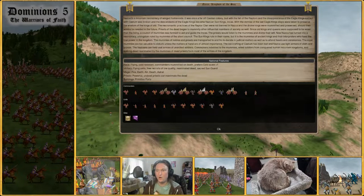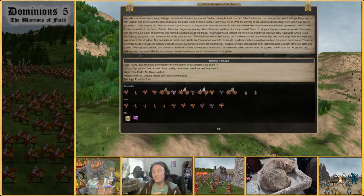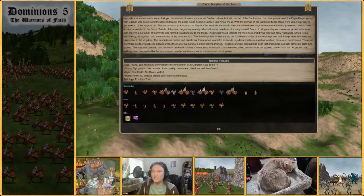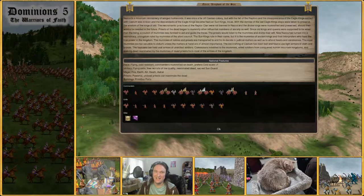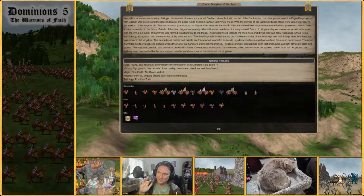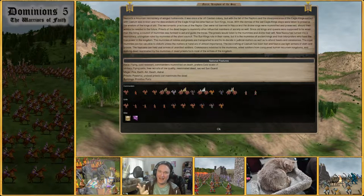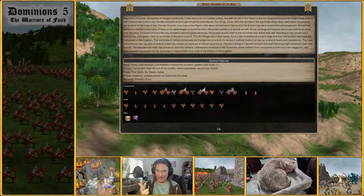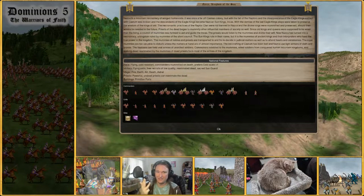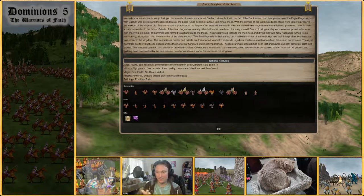The fifth key thing — which branches off from the commanders-mummified-on-death mechanic — is that Nazca has innate casters, innate spellcasters. They have a super powerful innate spellcaster in the Royal Malkui, which is one of the reasons why Nazca has a very bad reputation in the community. So those are the five key aspects of Nazca: flying, heavily focused on sacreds, ability to generate lots of undead chaff, the mummified commanders unique mechanic, and innate spellcasters.